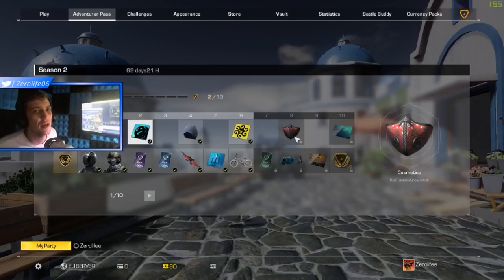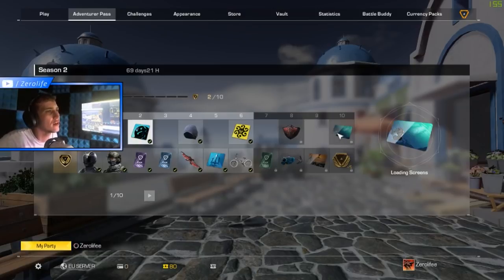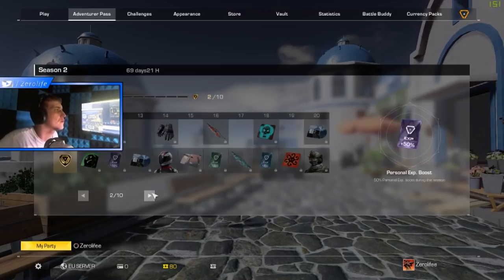We're not on the snow map anymore because for some reason they didn't let us pick maps — they took it off us, I don't know why they've done that. The new underwater loading screen at level 10. Some XP boosts — I hate it when they put XP boosts in these, I honestly don't like them.